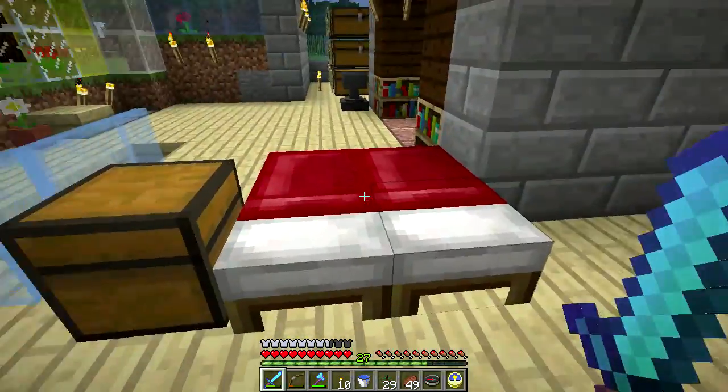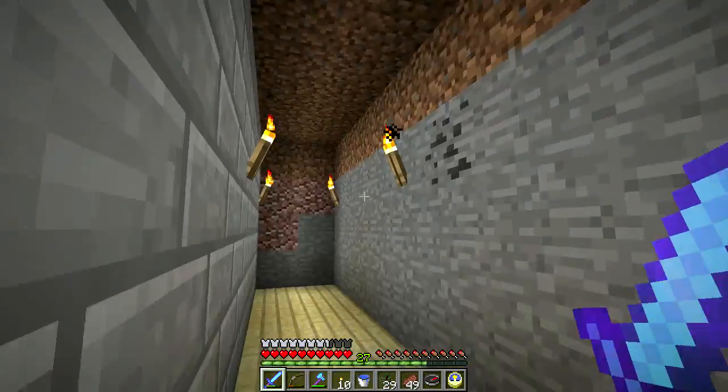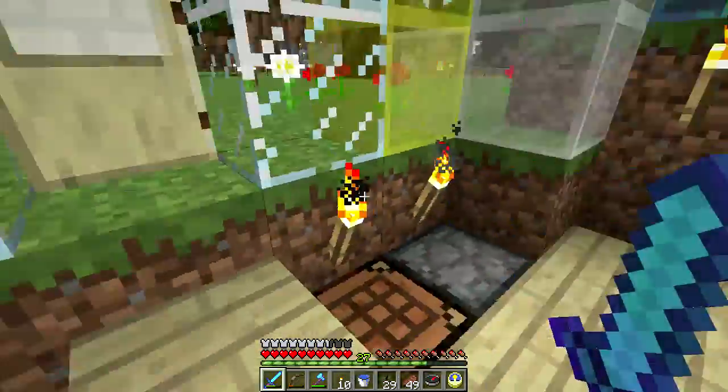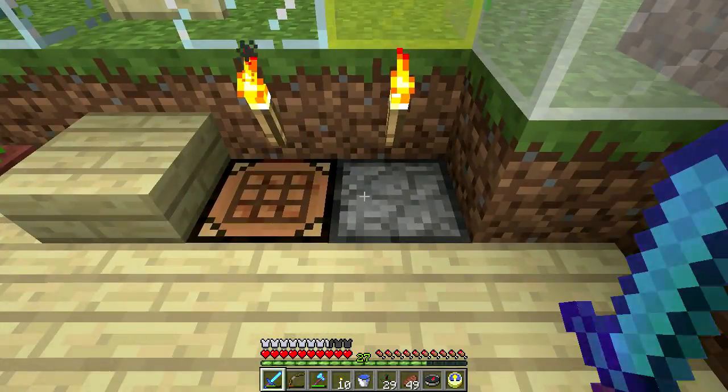The beds just happen to be here, but what I'm thinking is we'll build rooms back here — a little bedroom. The beds don't need to be right in the front area. She likes daisies, so I'm going to put a little potted daisy for her.